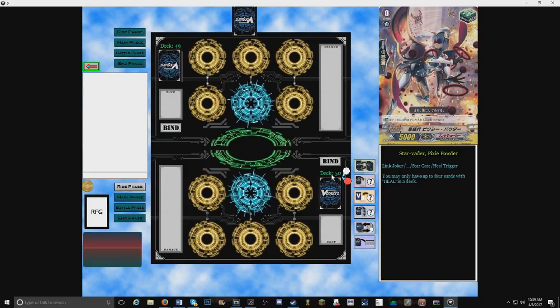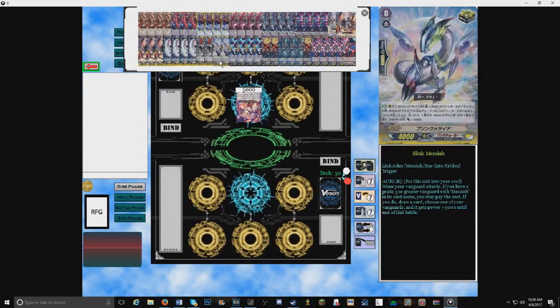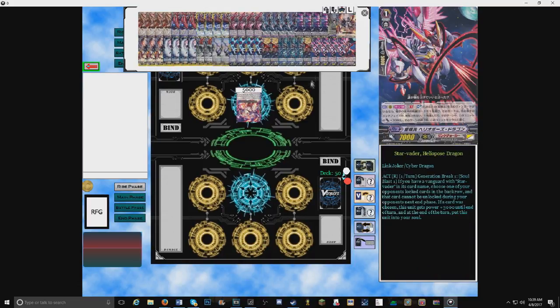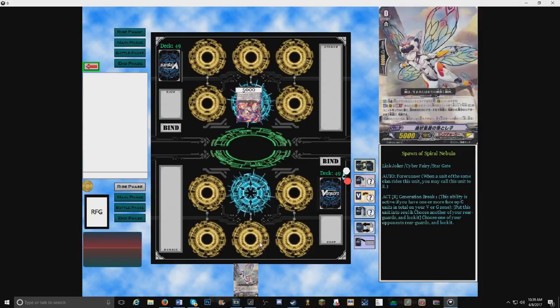I'm going to lock my starter — oh, I can't lock my starter, never mind. I wanted to do the whole 'Stand up, Vanguard' thing, but I couldn't figure it out. How do you move a unit back once it's on the Vanguard circle? What you do is hold the control button and then left-click it, and it will show you all the cards in your soul. Yeah, that got me the first time too.